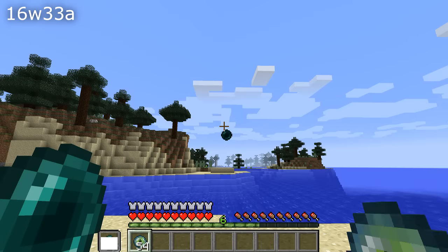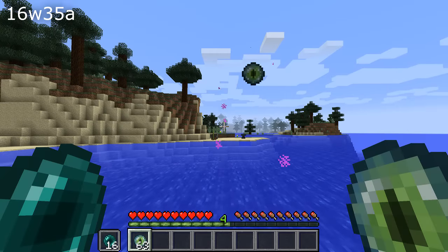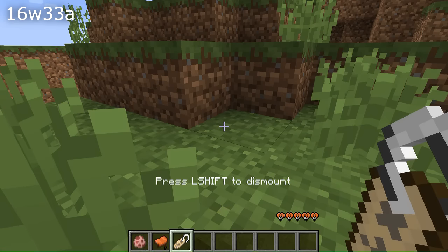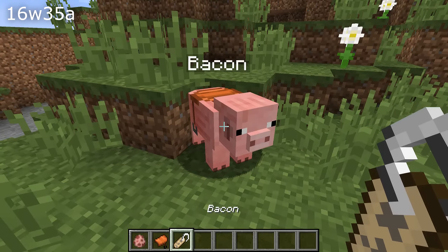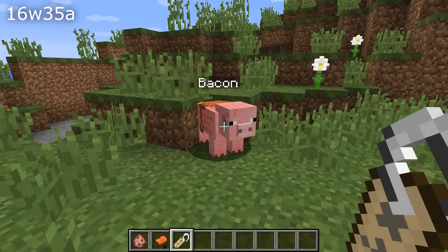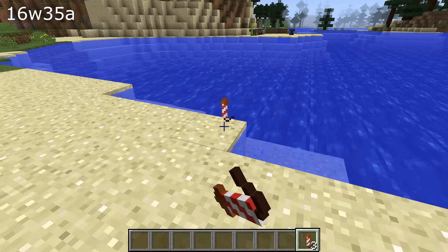If you had an ender eye in your main hand and an item in your off hand and tried to throw the eye of ender, you would use your item in the off hand. If you looked at a pig with a saddle while holding a name tag and right-clicked, you would get on the pig rather than name the pig — so there was no way to name a saddled pig with a name tag. Now there is: if you hold a name tag and right-click you will instead use the name tag. One final item fix: firework rockets wouldn't spawn, and now they do.